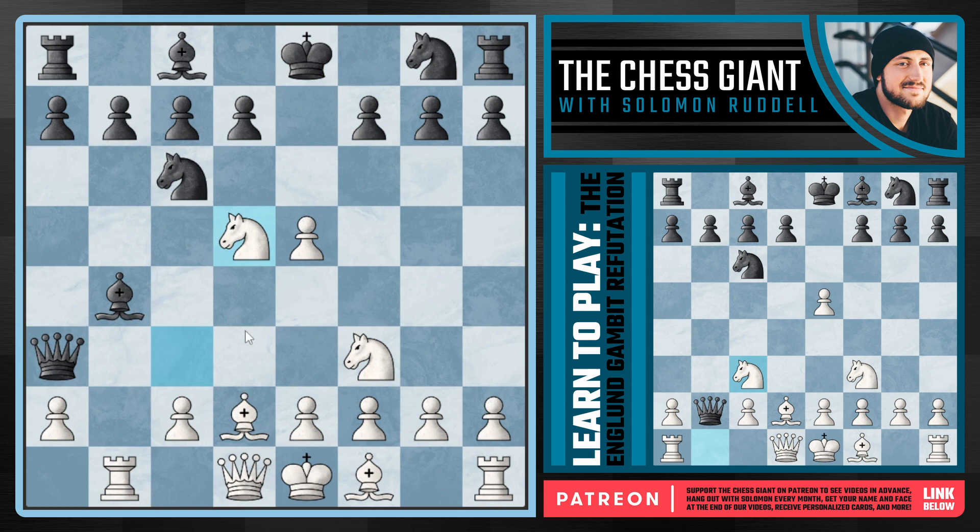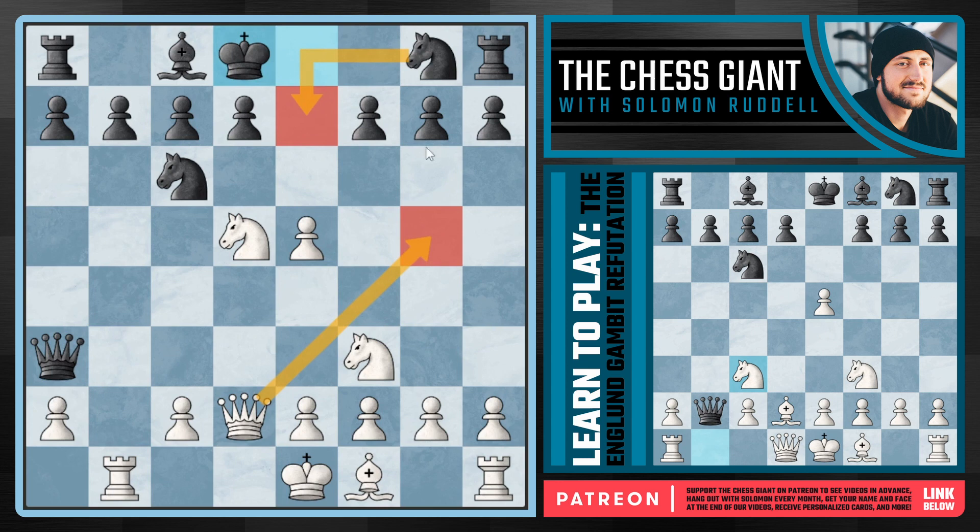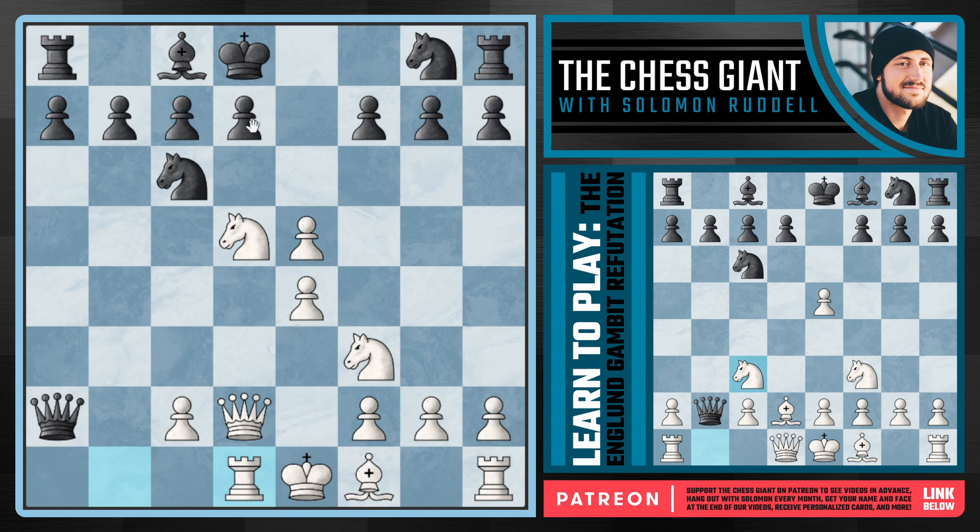We're now putting a ton of pressure on that dark-squared Bishop. If a move like Bishop takes D2, we'll simply take back with the Queen, and following King D8, we're not going to play Queen G5 with check. It may be tempting to play Queen G5 followed by Queen captures on G7, but this is actually another trap that the Englund Gambit player has, as covered in the last video. Instead, we're just going to play E4. If Black wants to take on A2, that's fine, and we'll play Rook D1. We are down one pawn of material, but this King on D8 is extremely vulnerable to attack. We have a Rook and a Queen aimed directly at it, this Knight on D5 isn't going anywhere, and we have Queen F4 ideas eyeing the pawn on F7. White has a winning position.